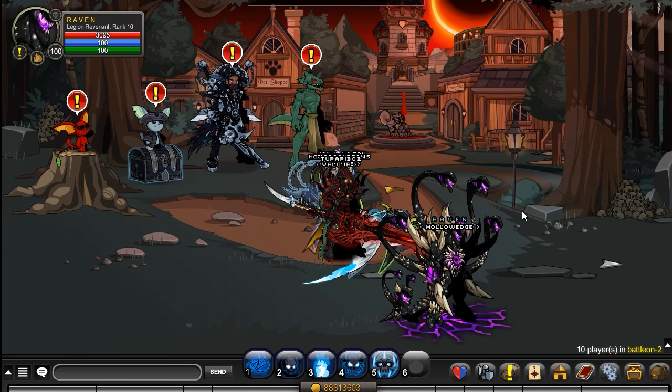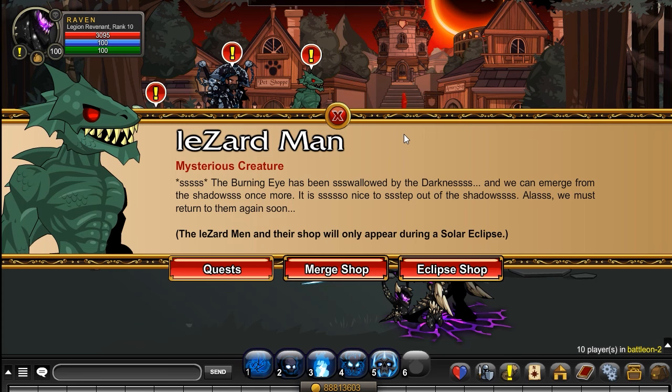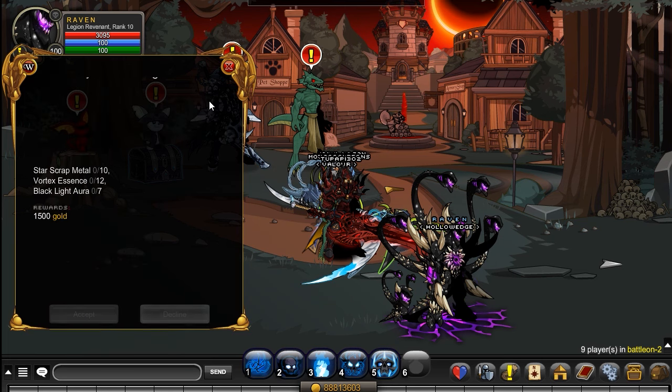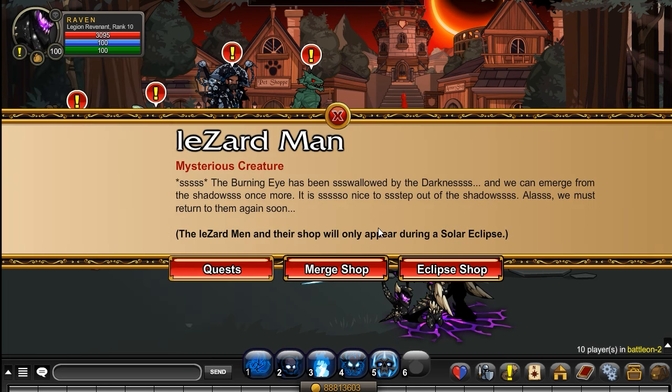Welcome back to another AQ World video. This is just a quick one letting you guys know that the Eclipse shop is back. This includes a merge shop, and there's a quest so you can get the items that you need in order to craft the stuff in the merge shop.